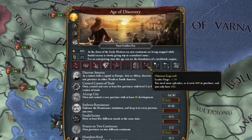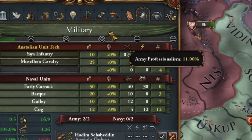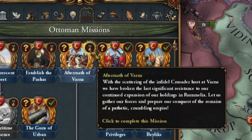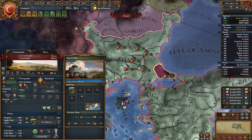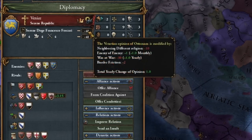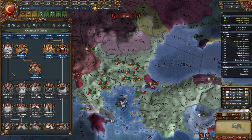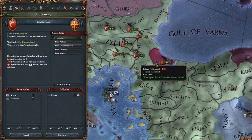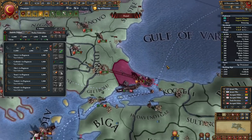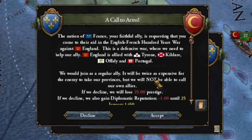I recruited a second general and we can now complete the mission related to the Battle of Varna, which gives us claims to Constantinople. I'm sending one diplomat to Venice to improve relations — there is a peaceful way and I'm curious about it. The second diplomat goes to declare war. On December 13th — Byzantium, charge! We also attack Epirus.